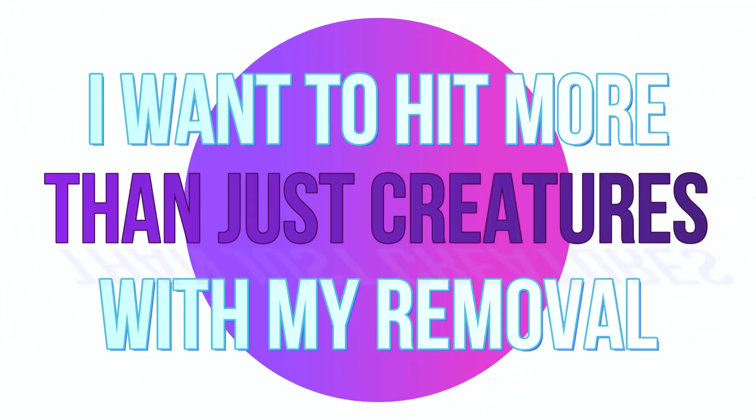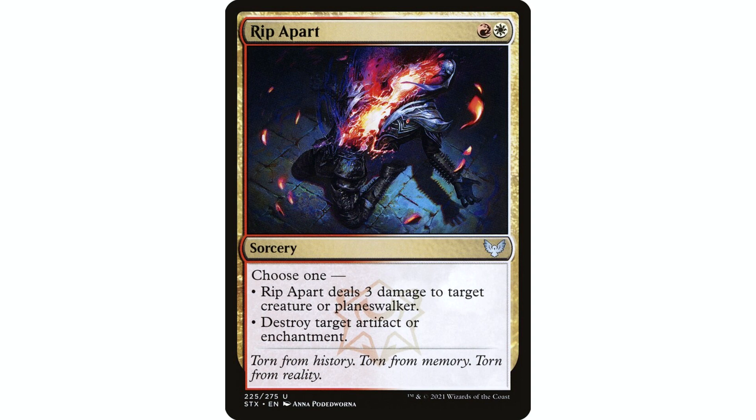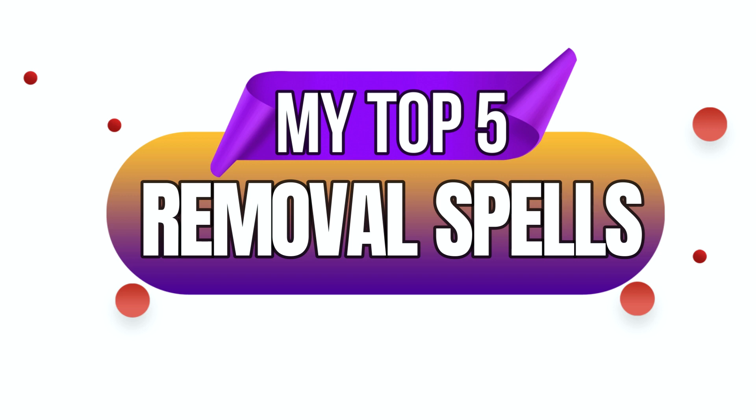I'm not saying Stifle is better than Swords in Commander — I would probably put Swords in my Azorius deck over Stifle. I still think Stifle is really good and underrated. The main point is that in a Commander game, just being able to remove creatures is not that great for your spot removal. I want to hit more than one thing. Rip Apart is one of my favorites — I know it's not an instant, and instant speed is really important, but it hits four different permanent types.